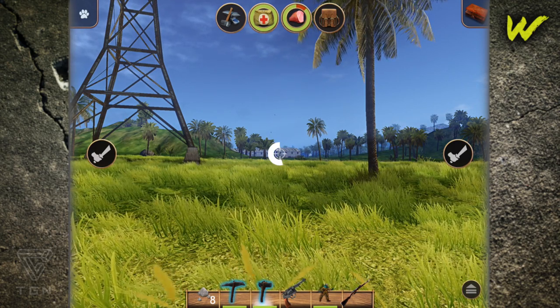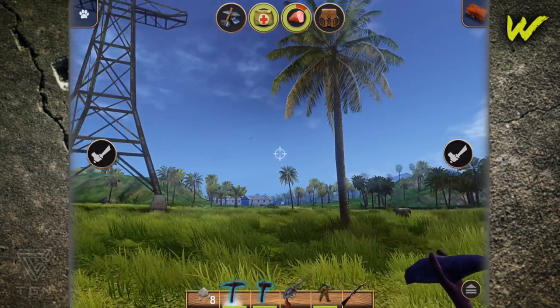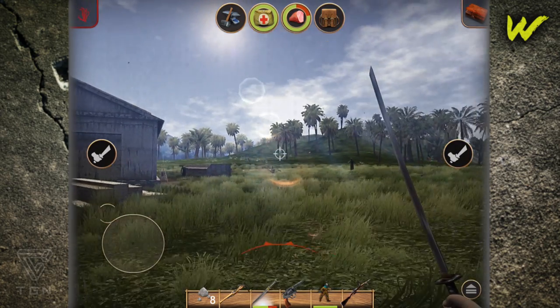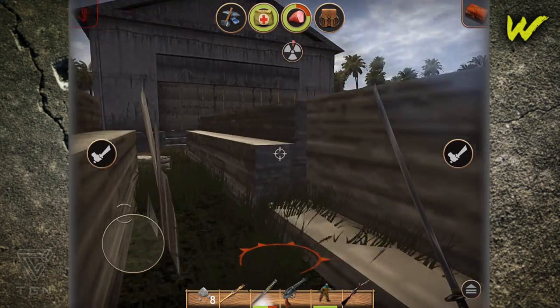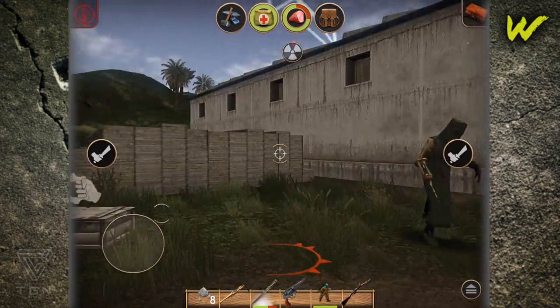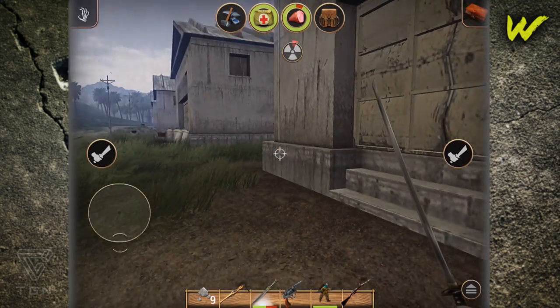When you actually find this base — and I'll tell you where it is — make sure that you have weapons, armor, everything that you need to survive. Bring radioactive pills, medical pills, and food, because you're definitely going to need food. There are tons and tons of zombies on this base, and you're going to need a lot of stuff to help you out.